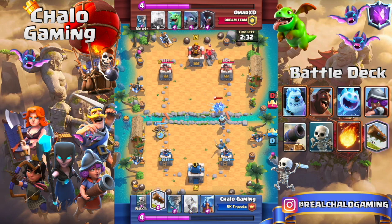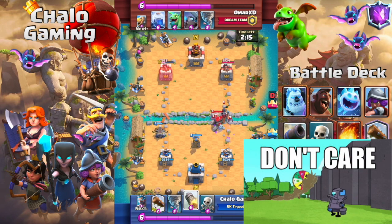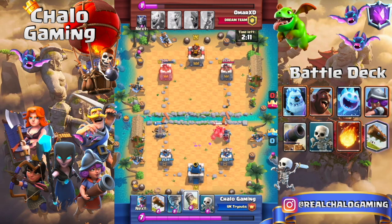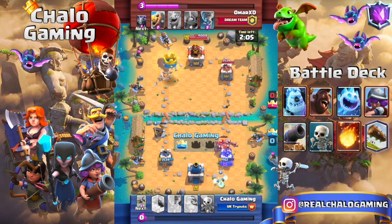Whenever they drop a Golem or a big unit in the back, I like to counter-push on the other lane. As you can see, he decided not to defend our X-Bow but instead only support his Golem to trade towers. He spends everything, and that results in us trading towers — I take his tower, he takes my right tower.